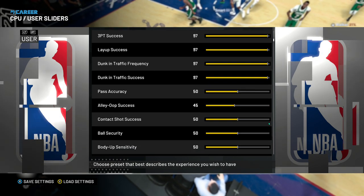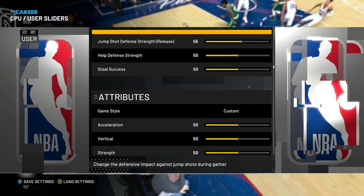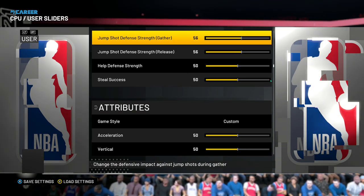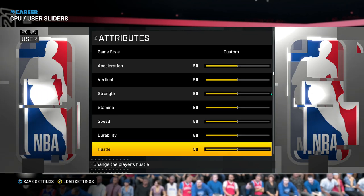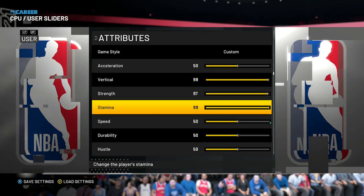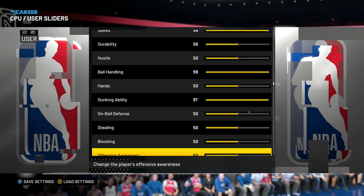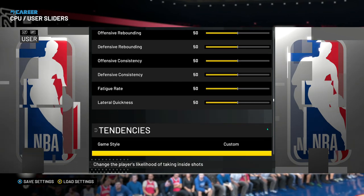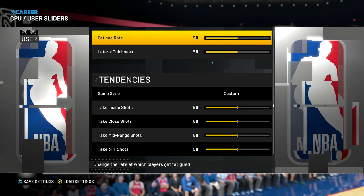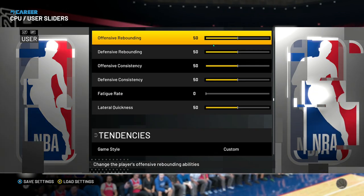Put everything to 100 — guaranteed win, guaranteed no miss, guaranteed more badges, guaranteed more VC, steal success. For vertical, strength, stamina, speed — not really needed, but if you want it, go ahead. Ball handling, dunking ability, blocking and stealing — go to the button. Set the fatigue rate to 0 or 1, depends on you. Then just exit — the settings will be saved after you exit.